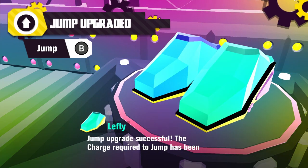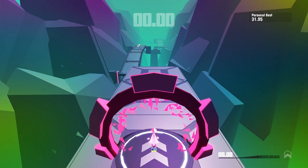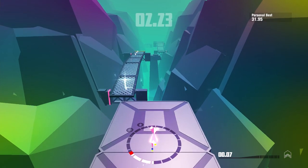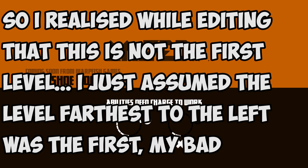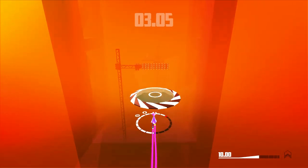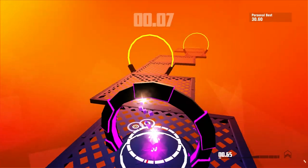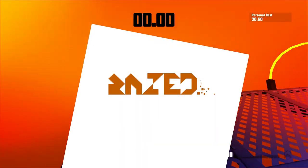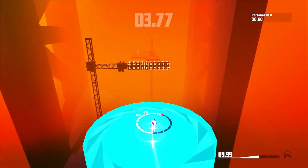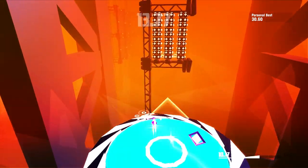Jump upgrade successful — the charge required to jump has been reduced. That's actually a lot better — I can jump twice now, which is really good. So let's go to the second zone and do the first level. I want to show how this differs. This is where they introduce the jump pads, but the edges of the jump pads are actually saws, so you can die — and I've died so many times to that.